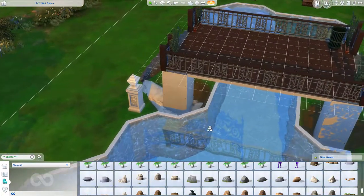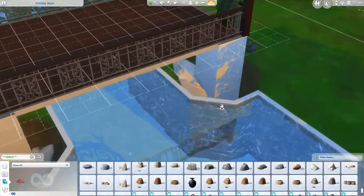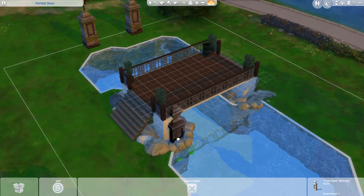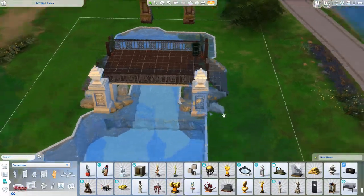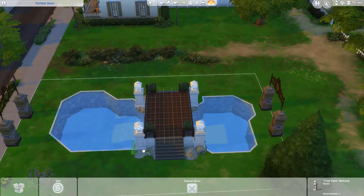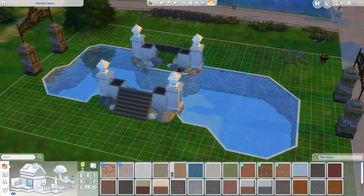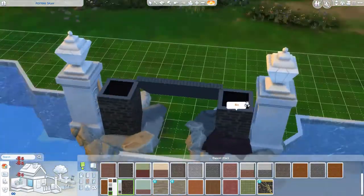Add your rocks around the pillar to make it look a little less rigid. You don't have to — you can keep it as the ground — but I think it makes it a little bit more realistic. Don't forget to paint your pillars so that they match with your railing and the floor and the stairs.